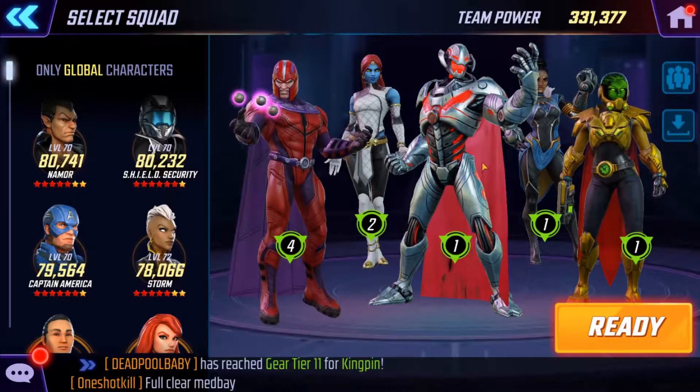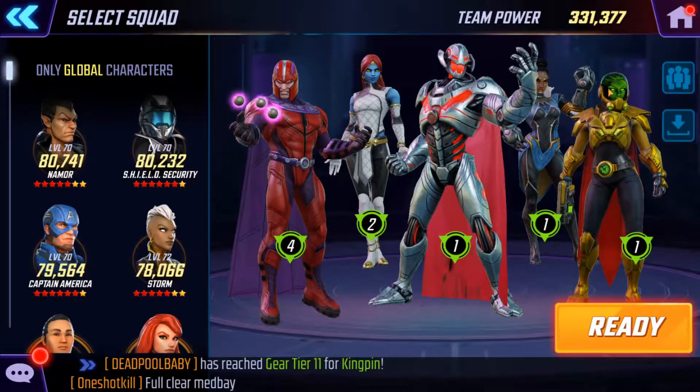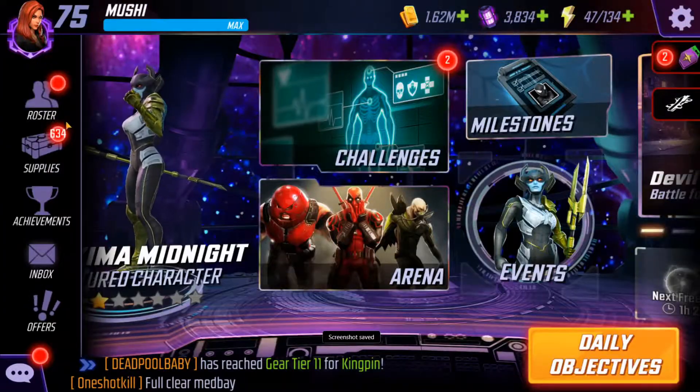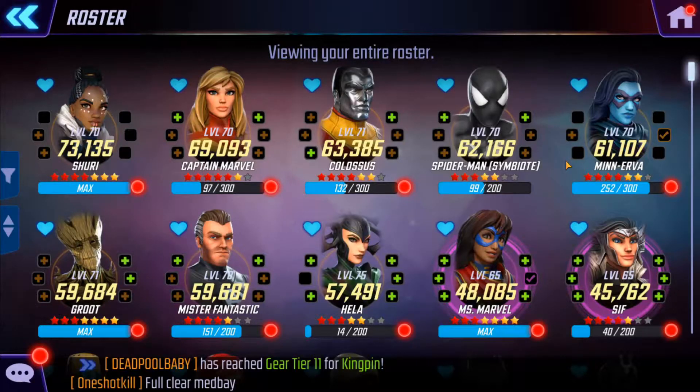Ultron is Tier 14, same thing with Scientist Supreme. Magneto — the total is 331. Let me show you. Shuri is 73,000 — she's only Tier 13.